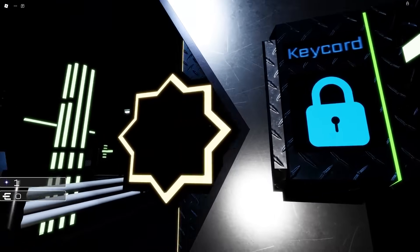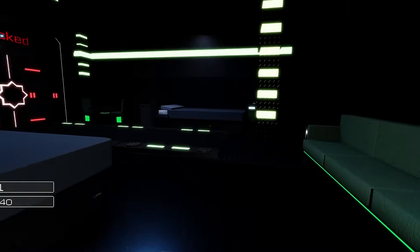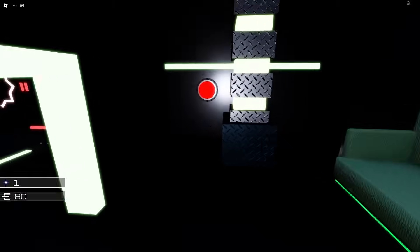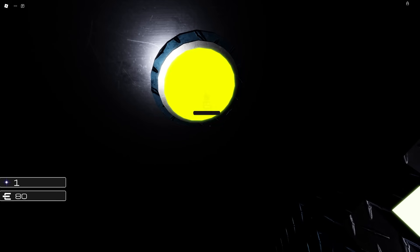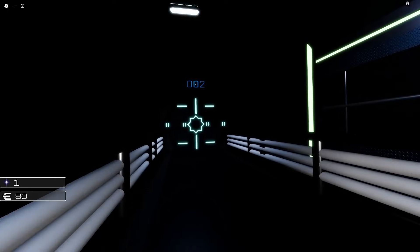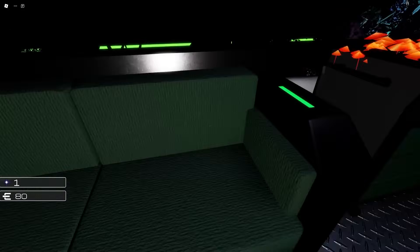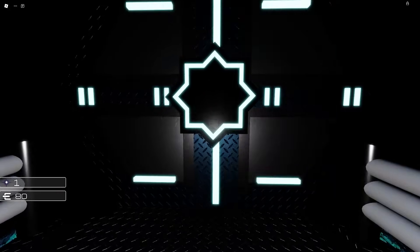Let's open door number one! I literally know nothing about this game so everything is new to me. There's a locked door right here - I guess I have to unlock it. I got coins - I wonder what I can buy with those. There's a button on the wall - hold this button down and... whoa, it unlocked the gate over here! I can go to door number two now. Look at this, there's like trees and everything.